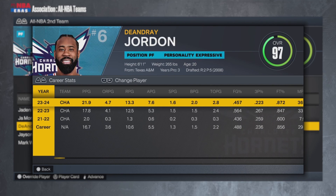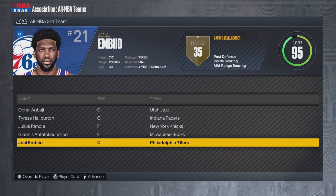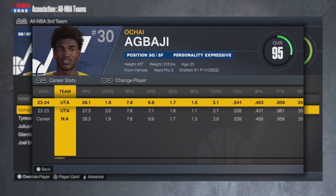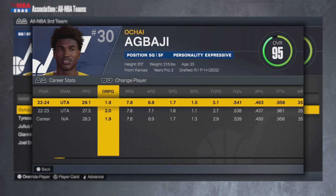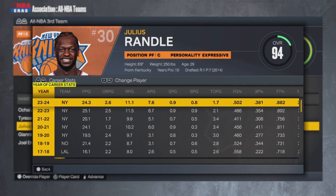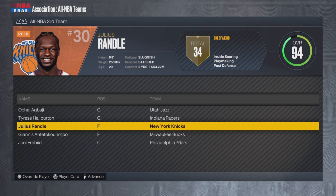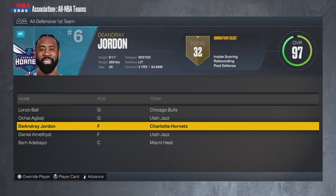DeAndre Jordan made the All-NBA Second Team as well: 22 points, 13 rebounds, around 8 assists, 2 blocks, and 2 steals. His teammate also made the All-NBA Second Team, averaging 25, 12, 6, 2, and 2. Even Chai Latte is on an All-NBA team: 29 points, 8 rebounds, 7 assists, 2 steals, 2 blocks. Julius Randle is here too — putting up the same numbers he used to, and now he's climbing back up.